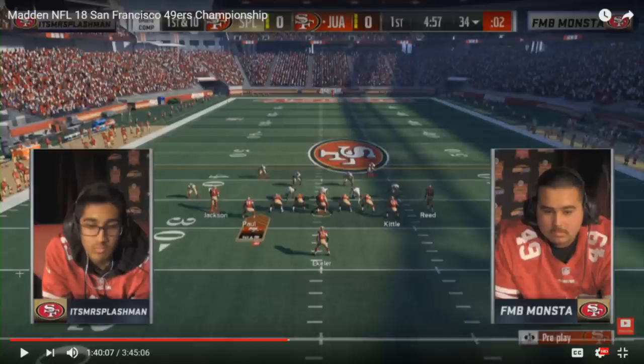As you can see right here, Splashman brought both safeties up into the box. The beauty of this play is, based on whatever look you're seeing, it's very, very quick hikeable. At the line of scrimmage, all you have to do if you're Monsta is max protect — that's going to block Paul and Kittle — and then fade Bo Jackson, because you're not trying to fool the strong safety or the right side safety. All you're doing is abusing the fact that that free safety won't get back fast enough, and Bo Jackson's going to run a fade right behind him.